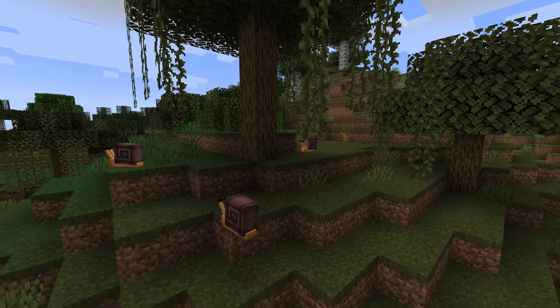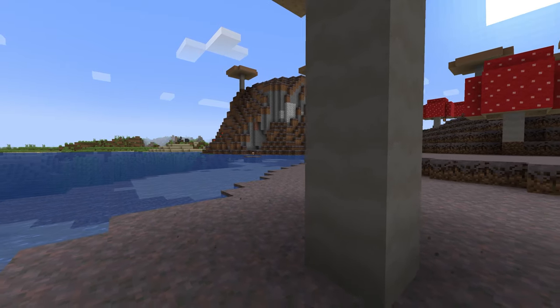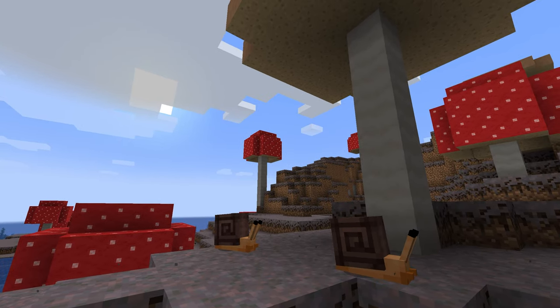Snails can be found in a number of different biomes, including swamps and dark forests, but they are particularly fond of the mushroom fields, as they are filled to the brim with their favourite snack.